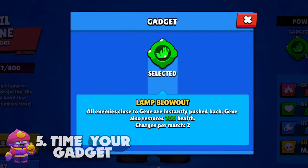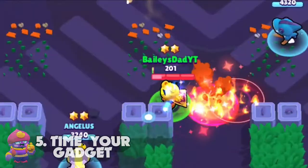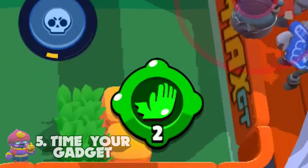Tip number five is time your gadget. Gene's gadget is incredibly useful in a number of situations. In Brawl Ball, you can use it to push the ball out of the hands of an opponent. In Siege, you can use it to push the robot off of your safe. It can be used to interrupt an opponent's super. You can even use it in a desperate moment to gain back some of your health.